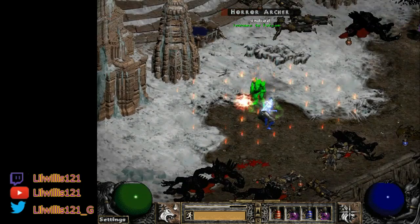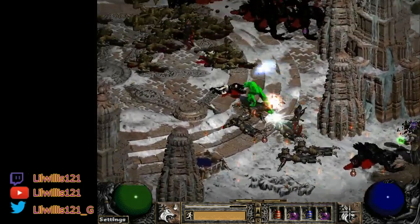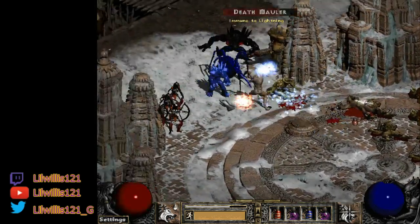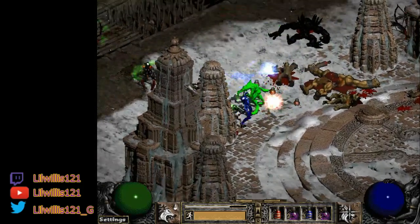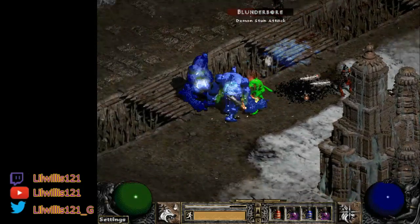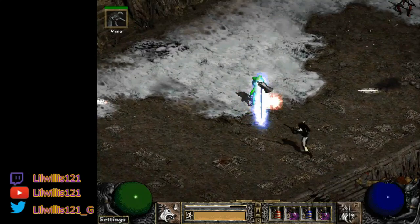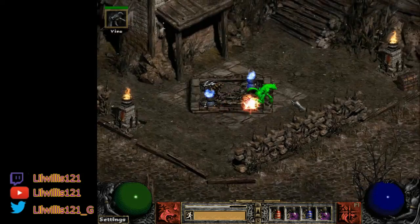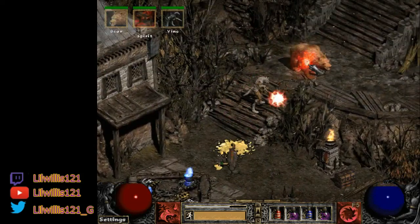It's a safe build — didn't have any issues with that boss. I used a couple juves but nothing big. The main issue was losing my Oak Sage, but you can recast it — not a big deal. That's going to be it: a very simple point-and-click build. You're not worried about macros, just keeping your summons alive if you care about that. You can also go with the non-summoning version of this Druid, which I might make a guide on — gear is basically the same, just no pets.